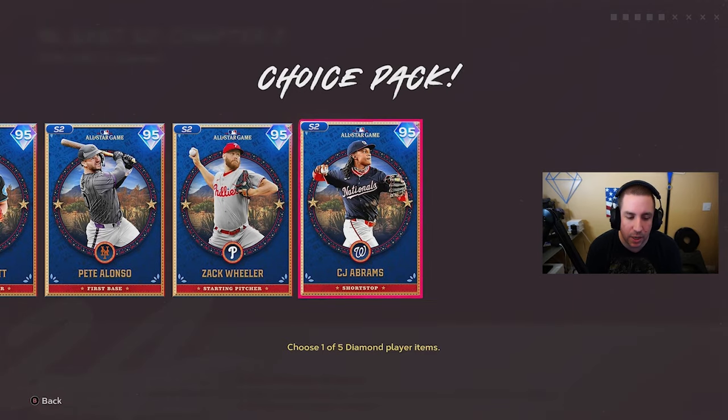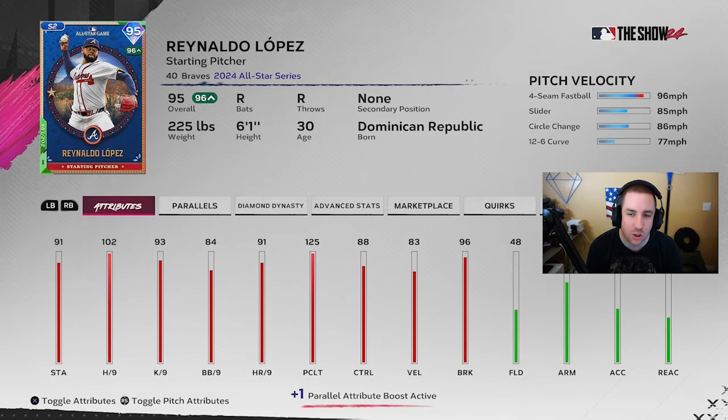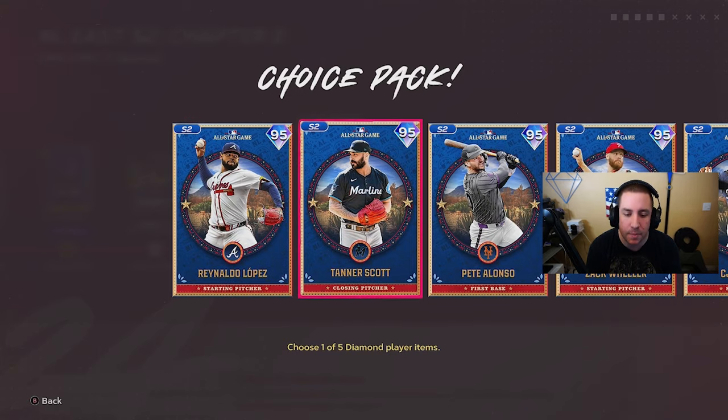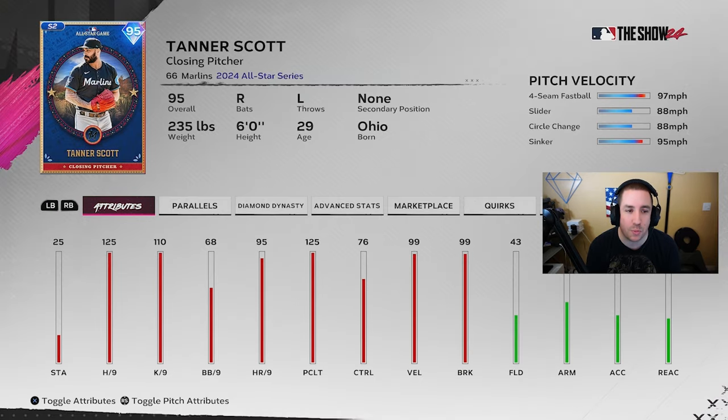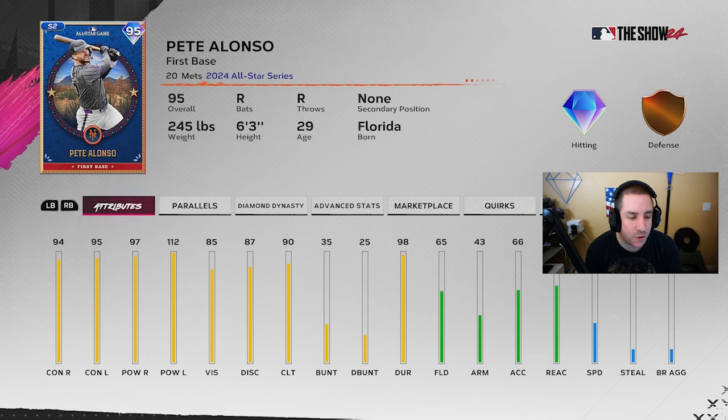Moving on to the NL East, we got CJ Abrams, Zach Wheeler, Pete Alonzo, Tanner Scott, and Ronaldo Lopez. Ronaldo Lopez doesn't have a pitch mix so I'm not even looking at him. Tanner Scott fits in the bullpen — need a lot of good lefty pitchers. He's got 125 hits per nine and 125 clutch; he's a must-have in your bullpen. Pete Alonzo fits the Devers boost for extra power, but on higher difficulties I just don't like him.